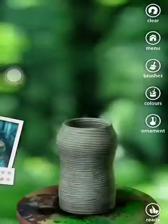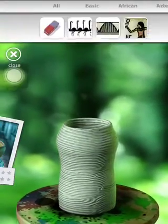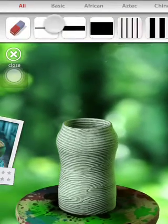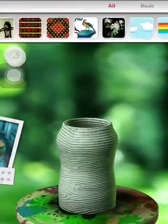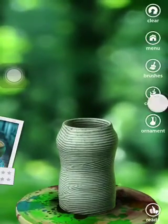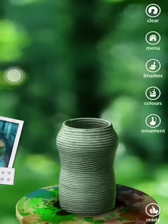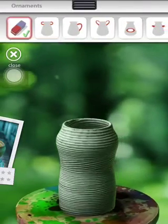Then you can go to the store and buy many, many things, like brushes which have different designs. These are all my designs. And there are colors that you can buy in the store. Every time you sell a pottery it will give you some money to buy stuff. These are the ornaments.